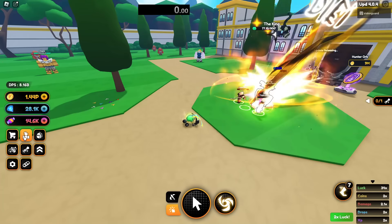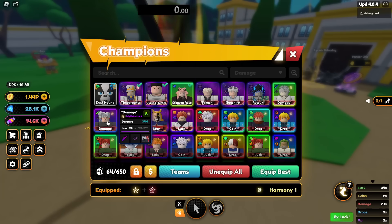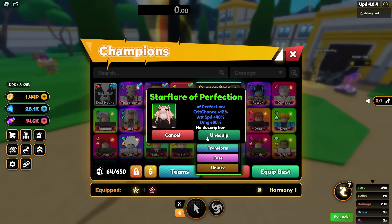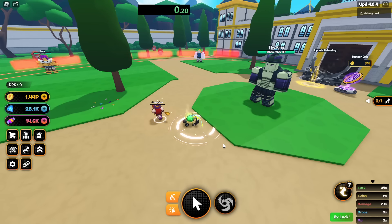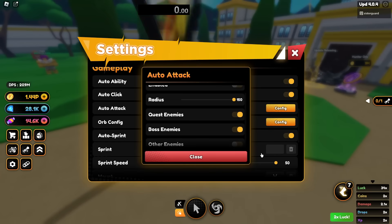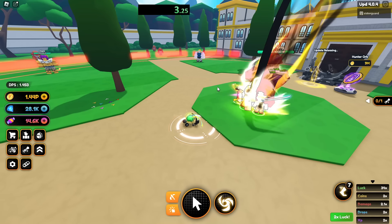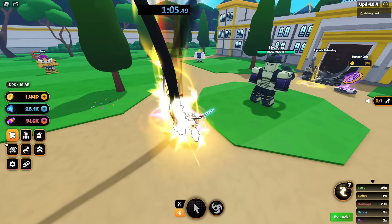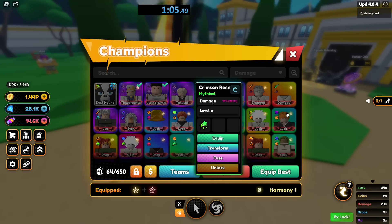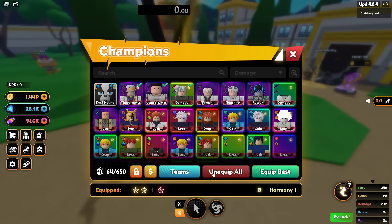Then go back and test some of your lowest units. You know the scaling unit is viable if it beats the time of those weaker units. Make sure when you do this, your auto-attack is set to boss enemies only — turn off other enemies. Hit the timer, tell them to start attacking, and wait. About a minute and five seconds for these three units. Now reset the timer and unequip all units so they lose their charge, then run the test with the scaling unit.